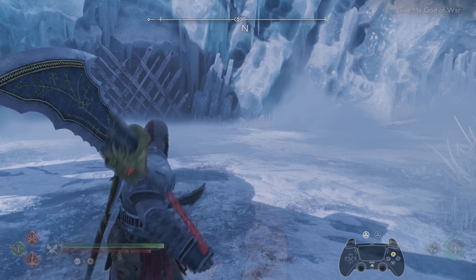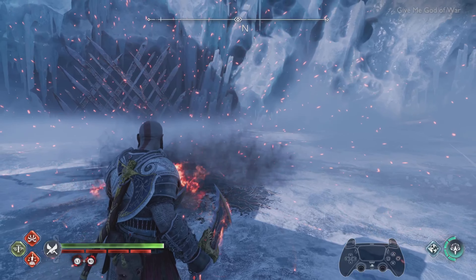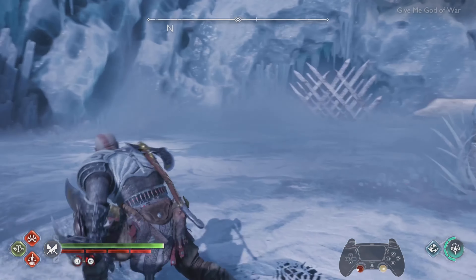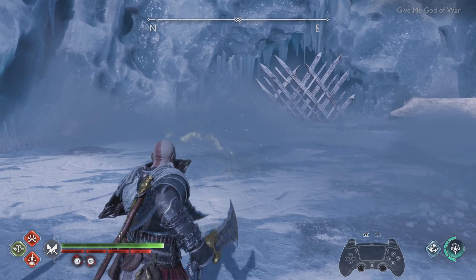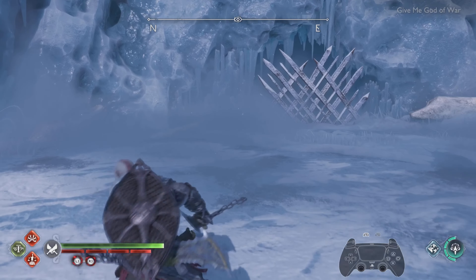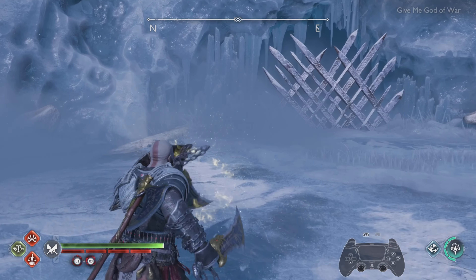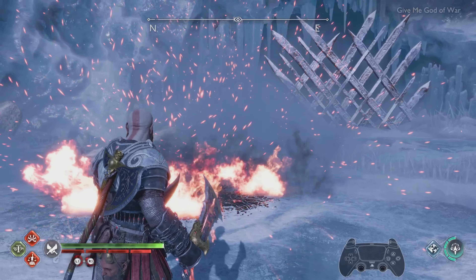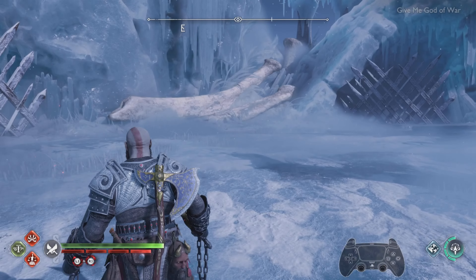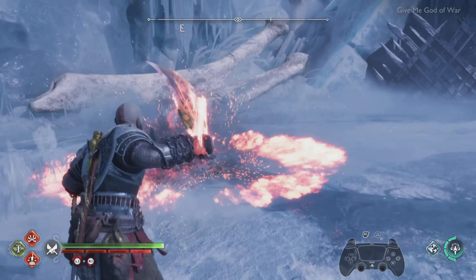How to perform a simple Flame Whiplash — you guys already know it. Now for the combo: first, double tap L1, then press Triangle, then R2. I'll show you again — double tap L1, then Triangle, then R2.